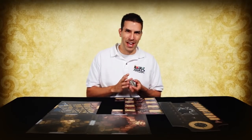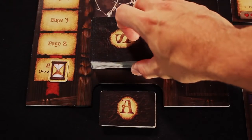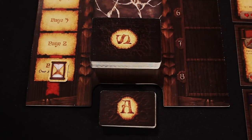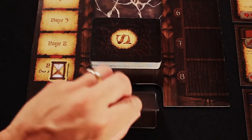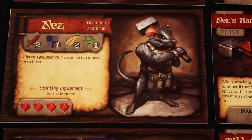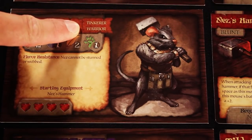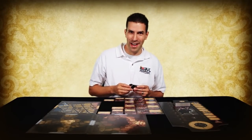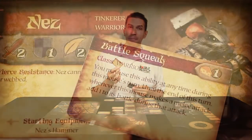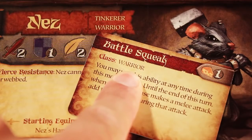Then shuffle the remainder of the search deck and place it face down on the story control board in the indicated location. You have a chance to customize your mice by using the ability cards shown here. To pick your ability, look at your mouse's hero card — in this location you will find the mouse's class. As a player, you may choose any one ability card as long as it matches your hero's class. For example, Nez could choose the ability Battlesqueak, as it can be used by Warriors, which is one of his classes.